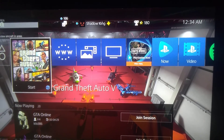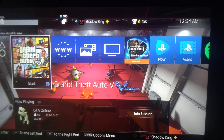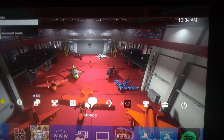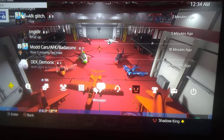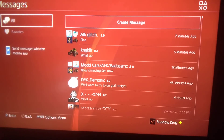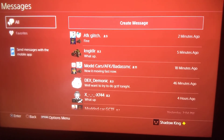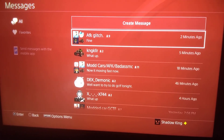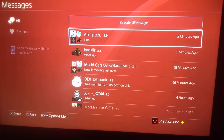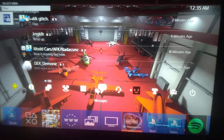Alright guys, welcome back to my YouTube channel, it's Shadowglist Gaming again. As you can see, we're going to look through right now — this PS4 is running fine. It's showing my friends list now, which is now working just fine, so it'll let me show my friends list, but why is it showing this?